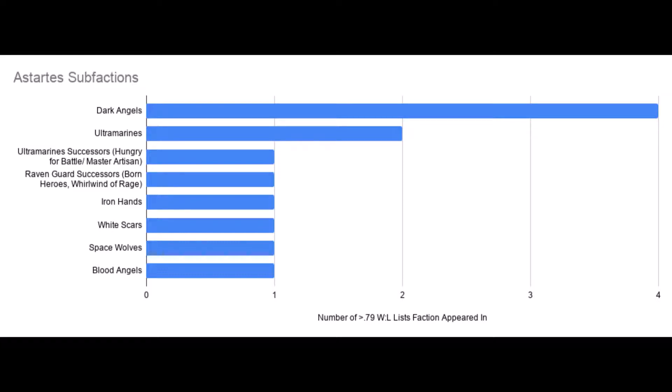However, only 4 of the 11 Space Marine lists were Dark Angels, and that means they're just a plurality, not a majority. There were lots of other competitive Space Marine lists out there — don't feel like you have to be Dark Angels. Close second were the Ultramarines and their Ultra Successors. They had a combined three lists, but they were all very different and I didn't really see an archetype. Noticeably absent are the Salamanders — they have been the army to beat all edition, but it looks like the nerf to Master Artisan, plus the buffs to other sub-factions, were enough to reel them in. Master Artisan in general has been nerfed enough that most top players are just avoiding it.